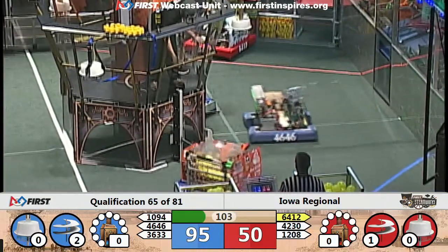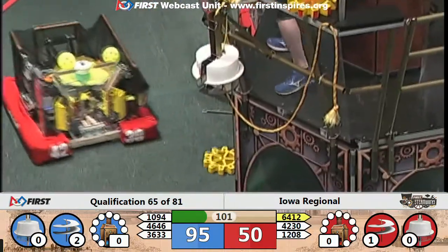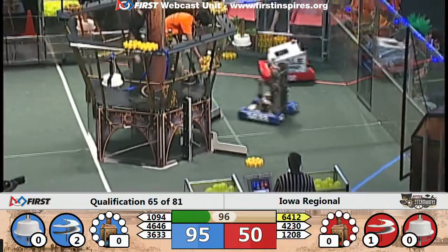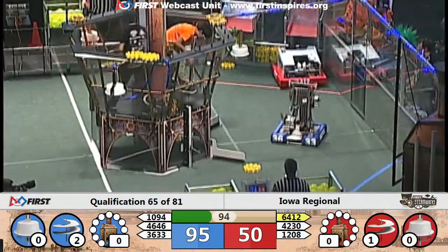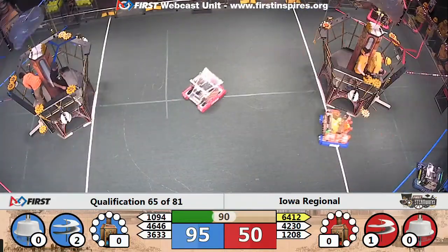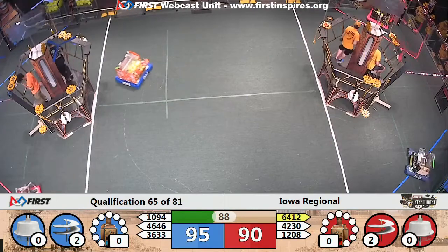Red Alliance with a couple gears headed toward their airship. 1208 swings around the back. They line up and place the gear, brought in by the Pilot. That will get the first low rotor spinning for the Red Alliance. They're back within five of Blue.